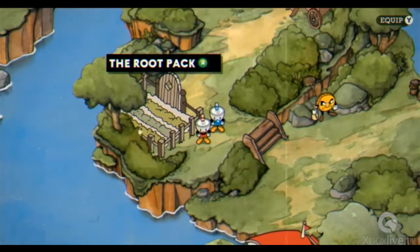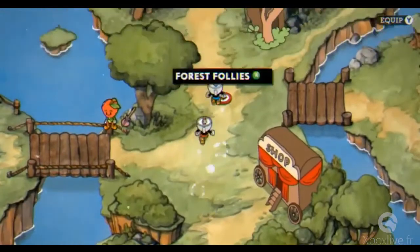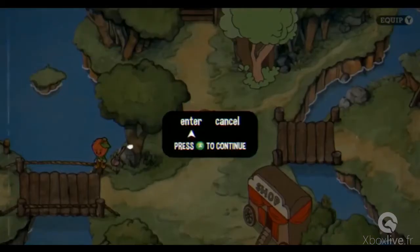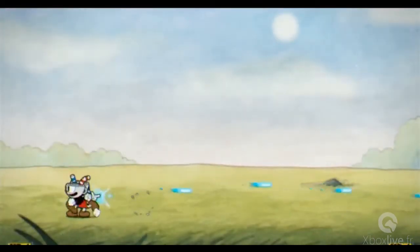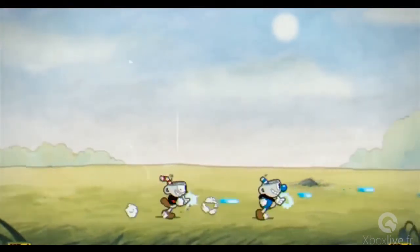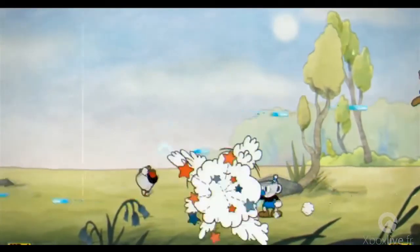We're going to traverse the world here to go up to the first platforming stage — it's denoted by that little target symbol. It's rapid fire, so hold X down. The important thing to remember: this is a run and gun game. You're never going to clear the screen of enemies — they keep coming, they are infinite. So just run for your life and clear your path.